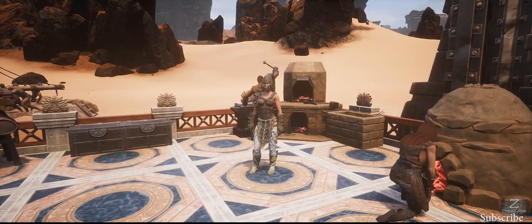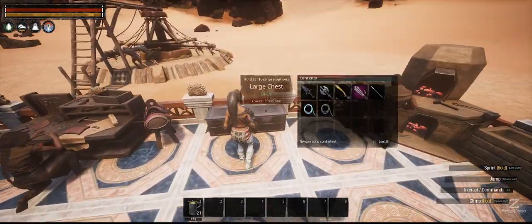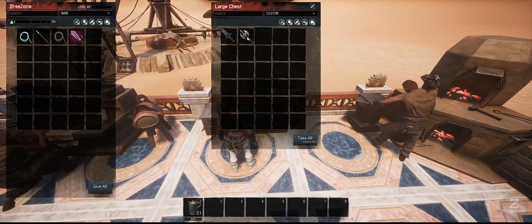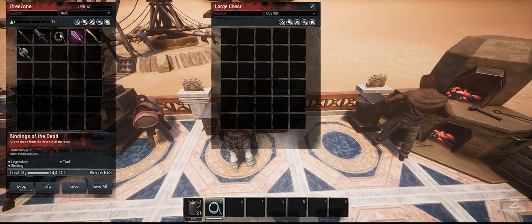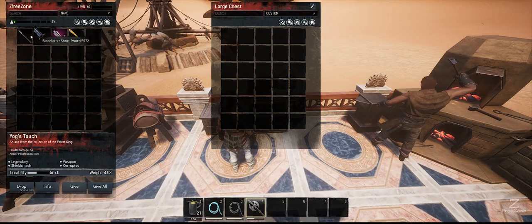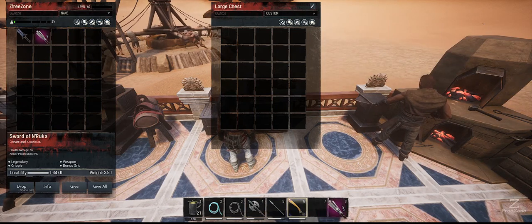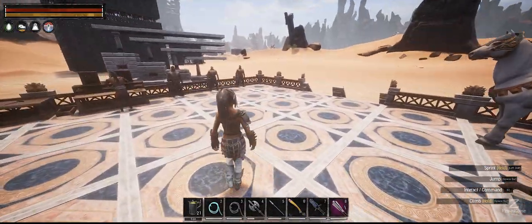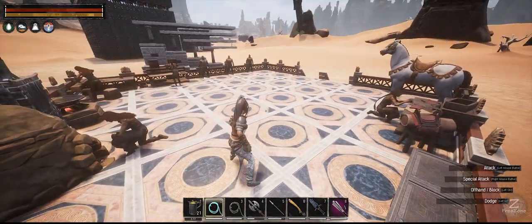Today we're going to have a look at these bindings. If we come over to this box, we'll see the weapons and bindings we're going to use today. As you can see, we've got the Bindings of the Dead — it doesn't matter what bindings you use, you can use just the normal ones picked up from the fibre. These weapons all get cancelled by the bindings, and that's what makes it a bit OP. Now we've got the undead bindings, and you can do this with multiple tools.